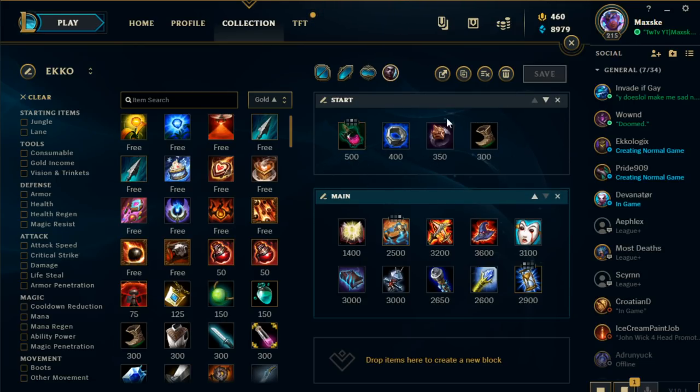I always buy basically these four early items. Why go Doran's Ring, Dark Seal, Corrupting Potion, and Boots early game? Because Ekko benefits really well from early game items — Ekko is obviously not the best early, so when you build these items you get just a little bit better early game, helping you transition better into the mid game. The mana, regen, and potential snowball on Dark Seal into Mejais will also be helpful.